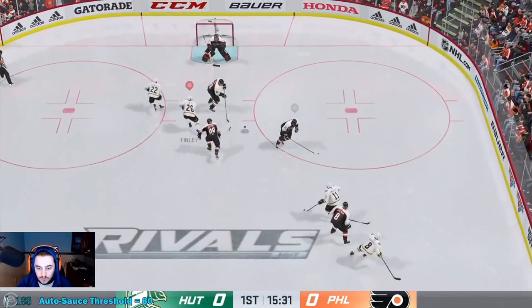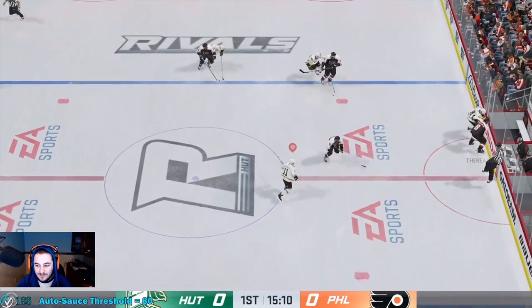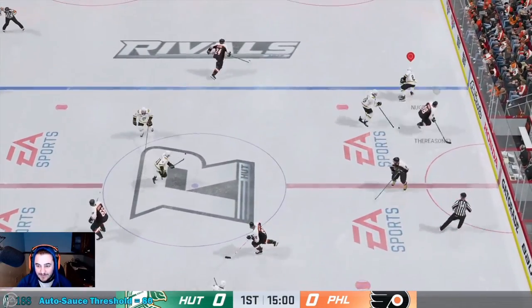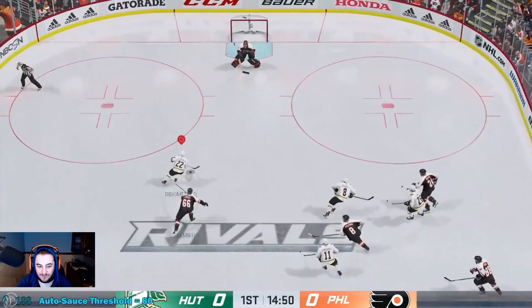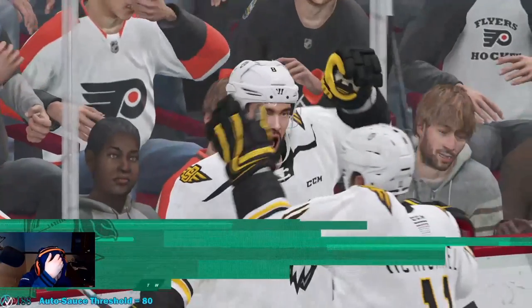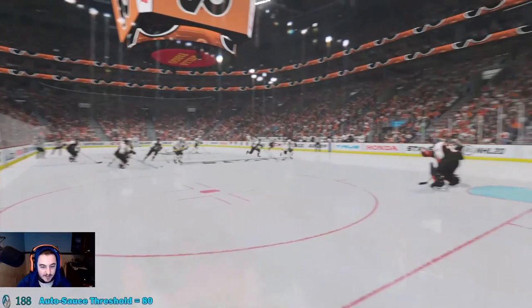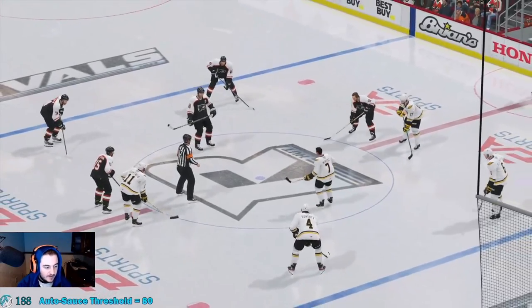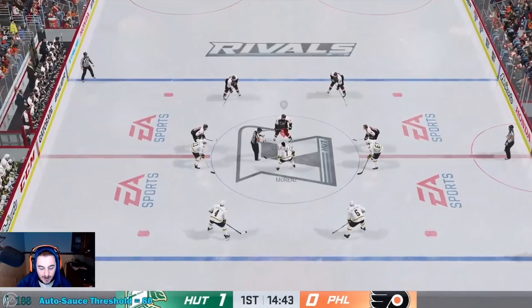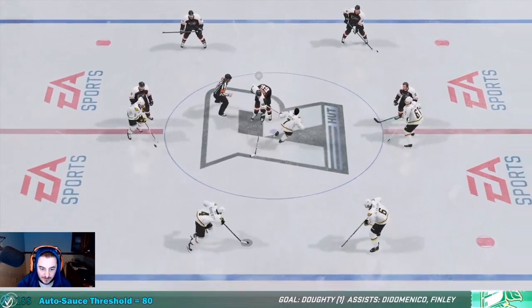He's got a bunch of cards that have under 79 passer rating to start, and synergies that will bump it over the 79 threshold found in practice mode. Just look at this — McMichael sauces that over, and there we've got it: finally having proof that synergies actually work and do something.